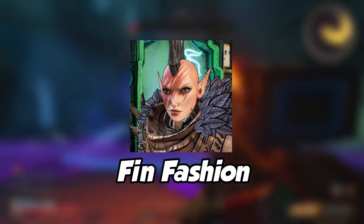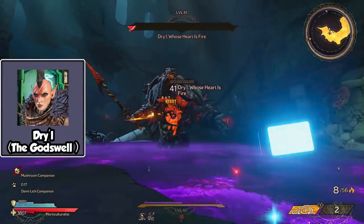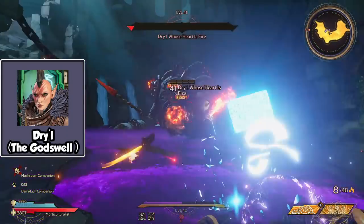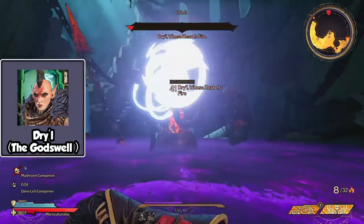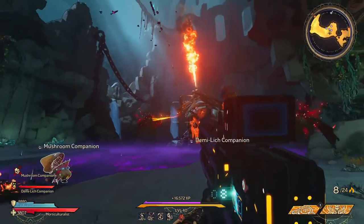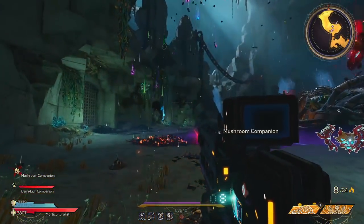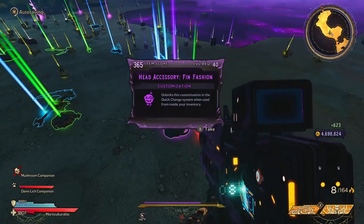Number 5 is the Thin Fashion, which is like a mohawk shark fin mix. If you want this fishy looking hat, you will have to fight Drill, who can be found at the Godswell located at the end of the Drowned Abyss. To defeat this boss with ease, you will need fire and lightning weapons and spells. If you have anything that works really well at long range, I highly recommend you use it.